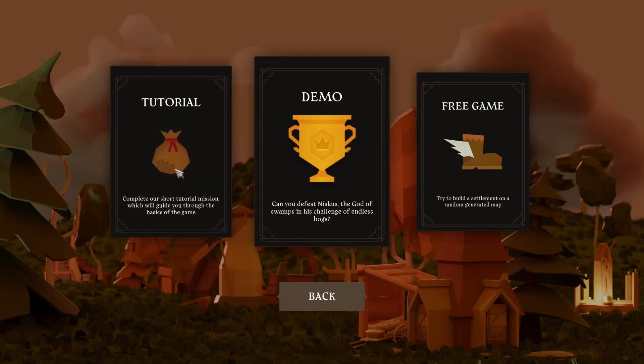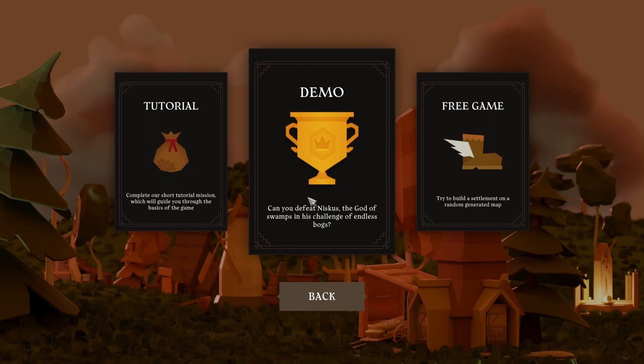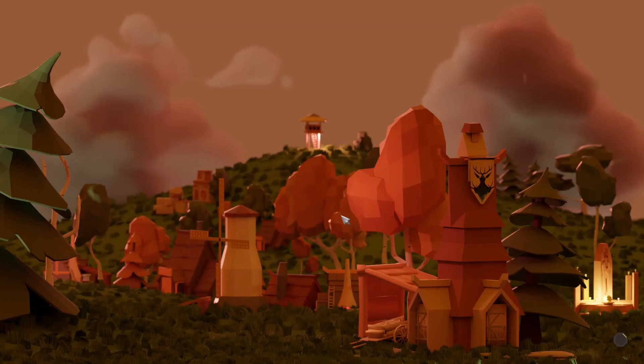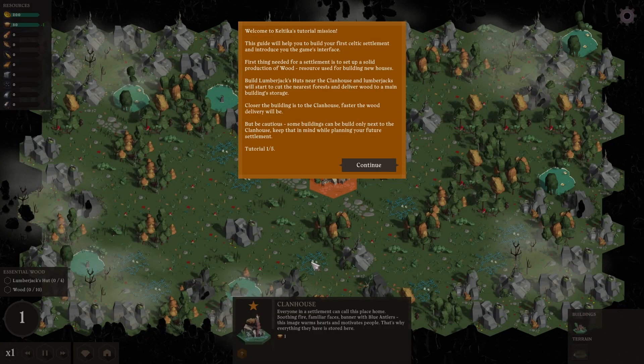We have three options here: the tutorial, the demo mission, and free game, which I'm assuming is like endless mode maybe. I clicked on the tutorial and there it goes - welcome to Celtica's tutorial mission.